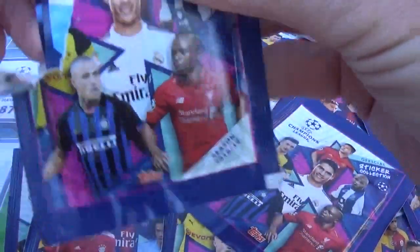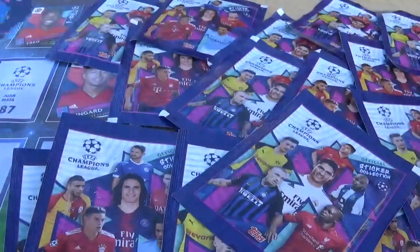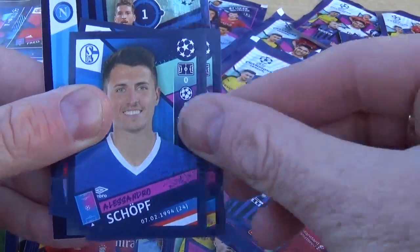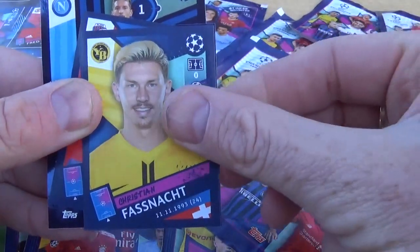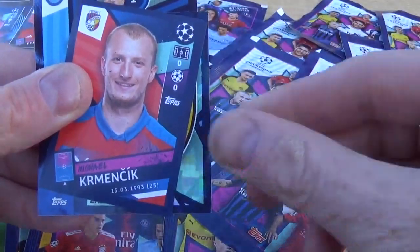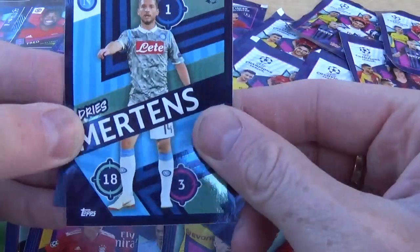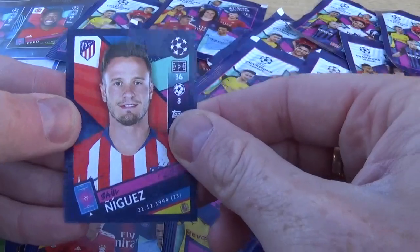We have Schillivers for Bruges and Hernandez for Atletico Madrid. We need to try and find number one in the sticker collection. We have Calajan for Napoli, Danilo for Porto, Schopf for Schalke, Biscuits for Barcelona, Fasnacht for Young Boys, Crishoa, Kremacic, and we have the AEK Athens club badge.